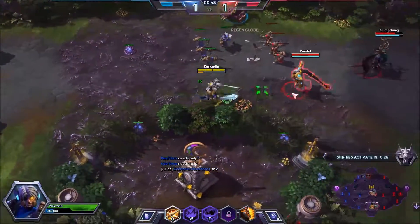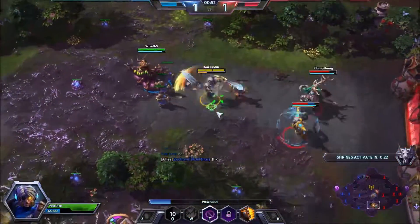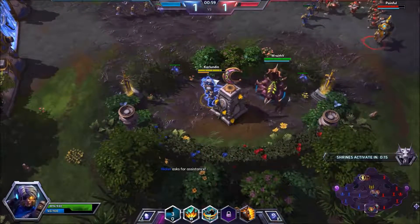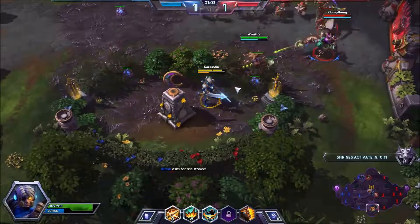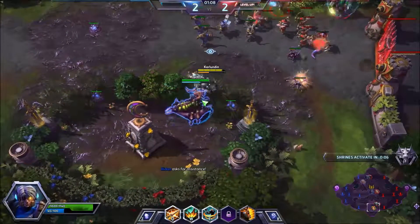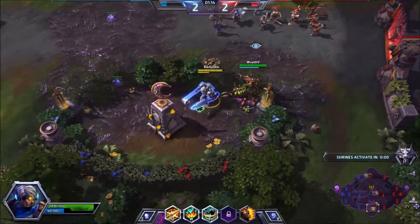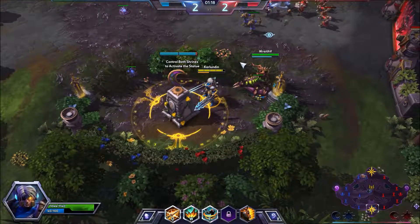Looks like the shrines are up. The objective here is to basically capture the shrines — one at the top, one at the bottom. We get them both, then we get a Dragon Knight. One of our players controls it and they're gonna do a ton of fort damage. So we're just gonna stay here with Zagara and see what we can do. The shrines are gonna be up in about a second, so I'm just gonna control this and then continue pushing.